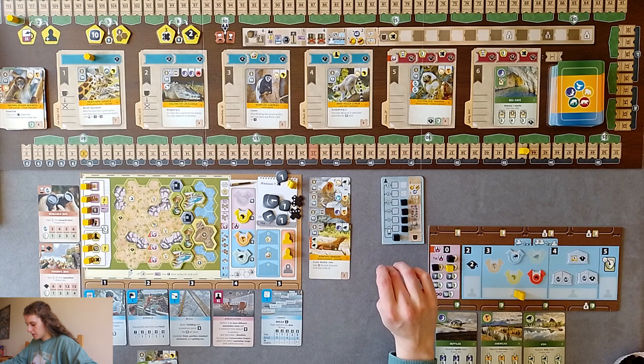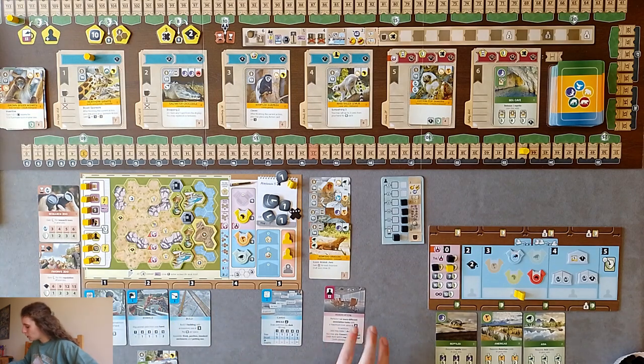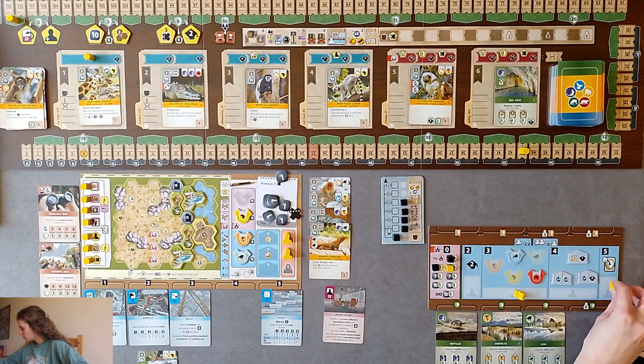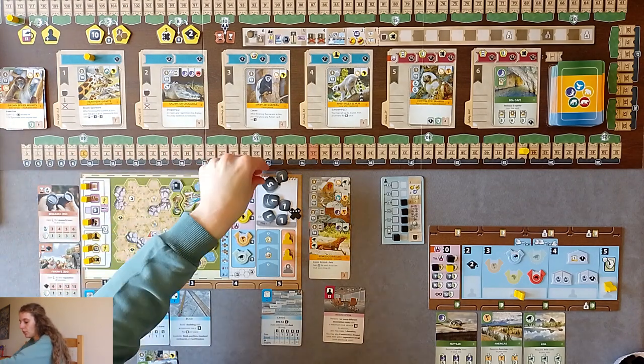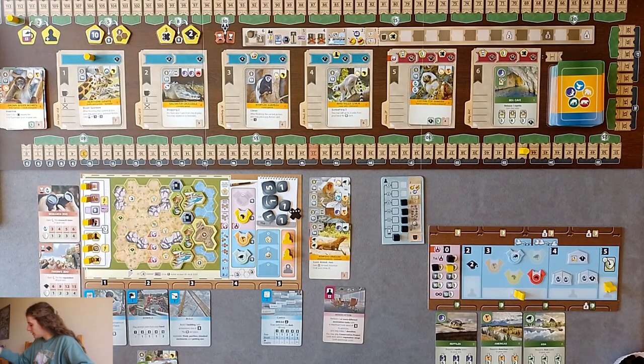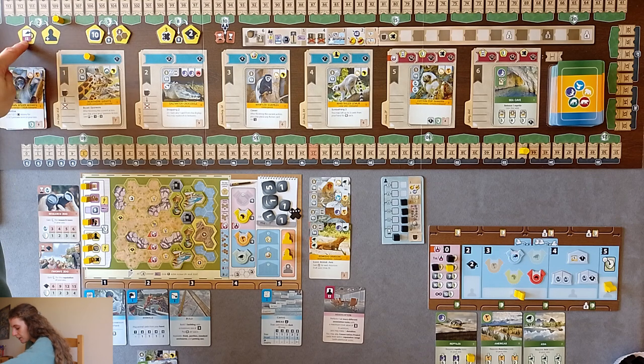I think I'll work on backing the reptile project then look to releasing a reptile later, and I want to play this monkey then release him too. I'm going to get some money - break for four. Then I'm going to increase power to five and perform one more association action: support a conservation project. When you do that, you remove your counter and place it on the association card area. I want steady bigger income, so I'll take this one - instant five coins and then five extra income every round.